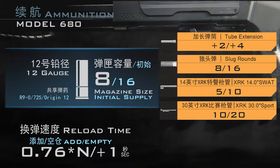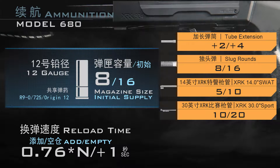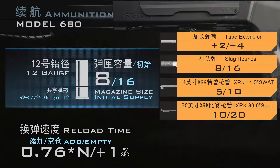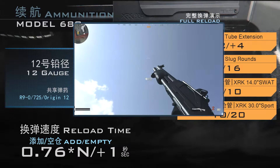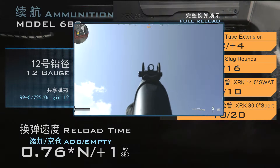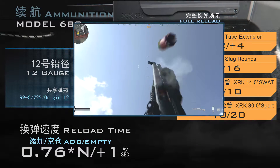M680作为泵动霰弹枪，换弹速度也是它的一个短板。如果中途换弹，每次装一发子弹耗时0.76秒，最终紧随一个0.76秒的硬直时间。如果是空仓换弹，最后会有一个耗时1秒钟的拉泵动作收尾。但如视频开头所说，本作中拉泵动作只会出现在完整填装的最后。